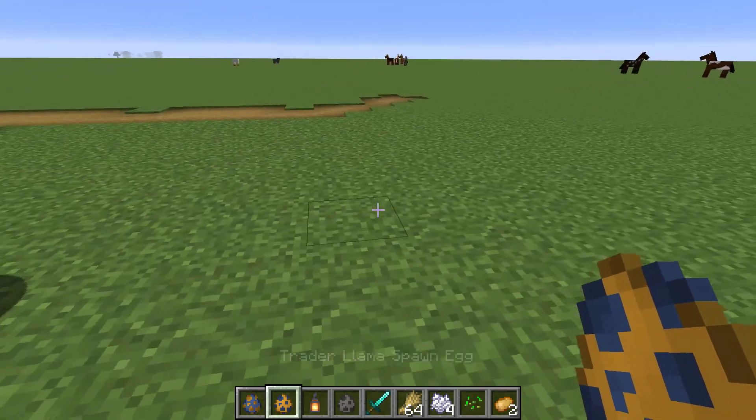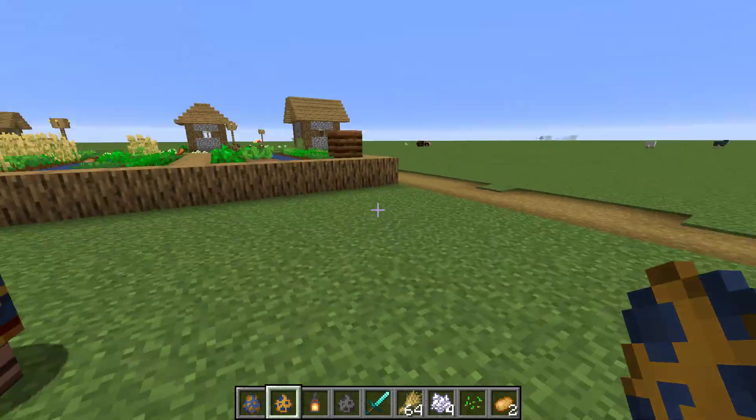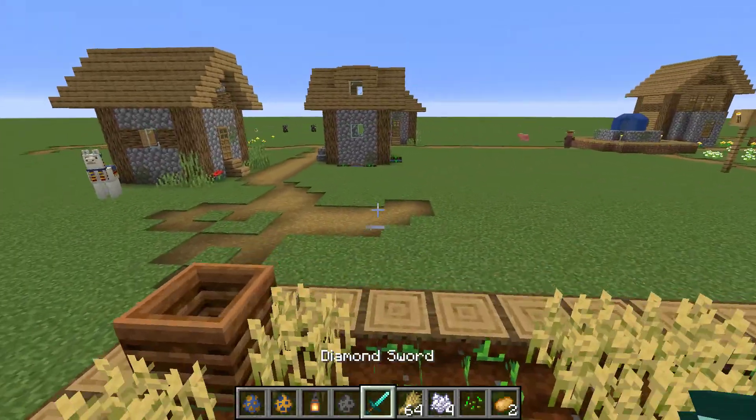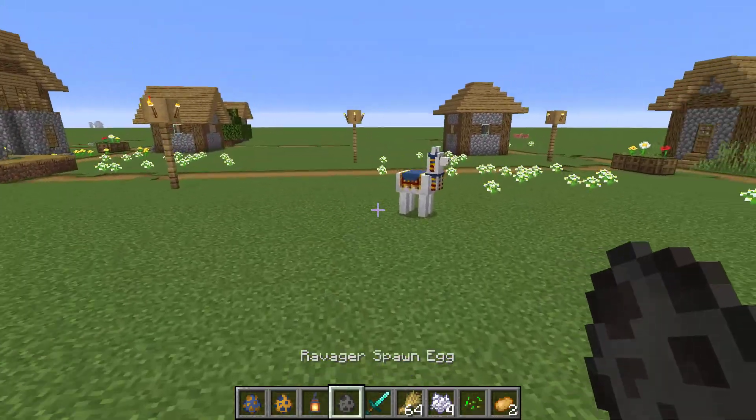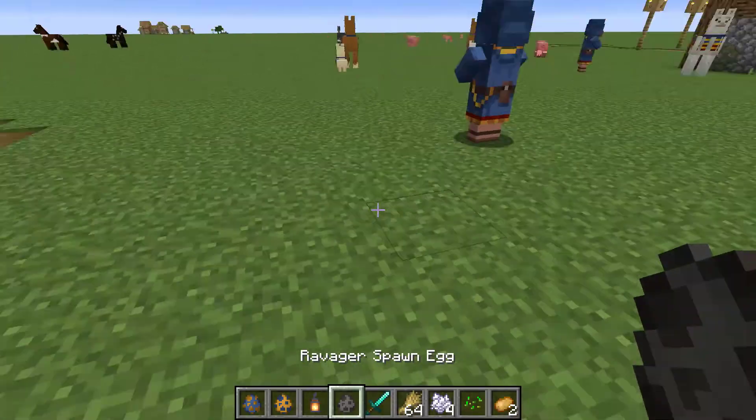He travels around with a trader llama. They also renamed the Illager Beast from Illager Beast to Ravager, as seen here.